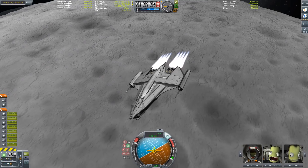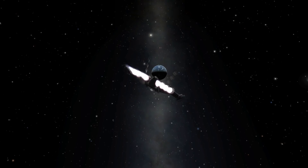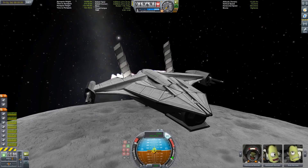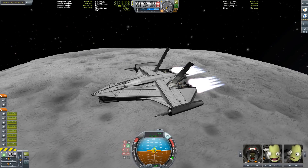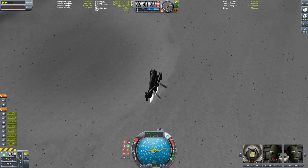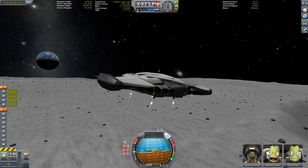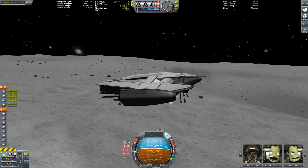Now we're firing the engines so we can get down to the surface. I'm going to skip ahead a little bit — you know my modus operandi by now. Look at that beautiful shot. I am using the visual enhancement mods EVE and Scatterer, which work well except for the Kerbal Space Program crashes I experience from time to time. Now it's almost time to switch to the radial engines — there we go.